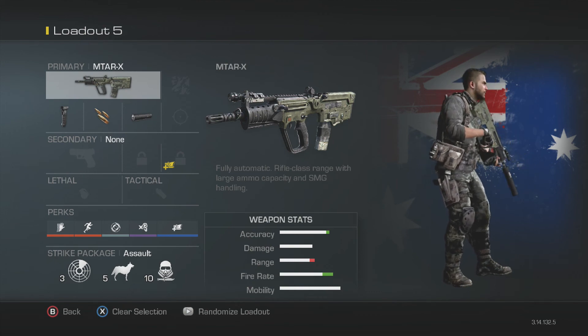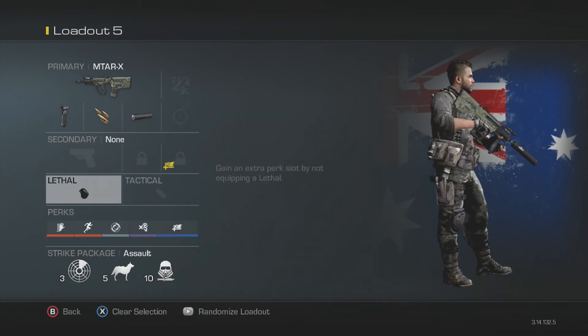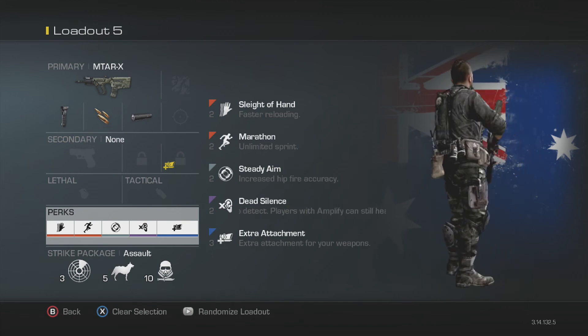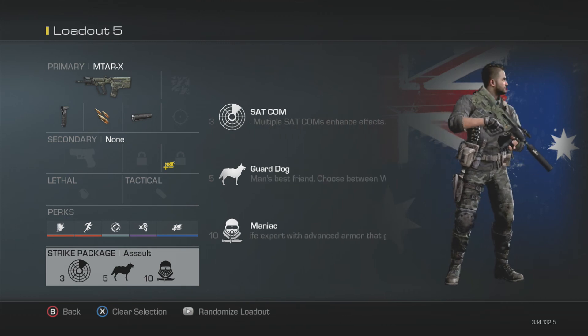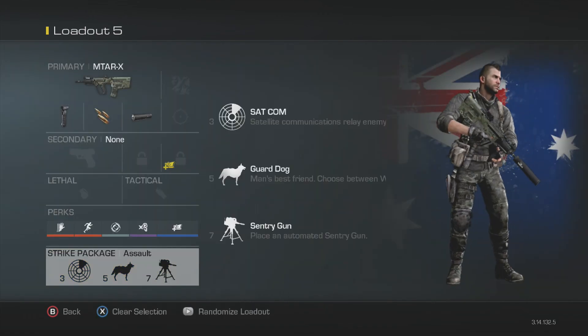So this is the MTAR class setup. We have the Mtar-X with grip, rapid fire, and silencer. No secondary, no lethal, no tactical. The perks are Sleight of Hand, Marathon, Steady Aim, Dead Silence, and Extra Attachment. The strike package is Assault, and we are using Satcom, Guard Dog, and Sentry Gun.